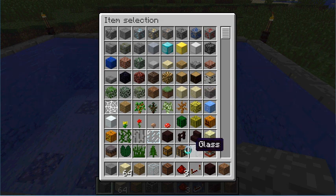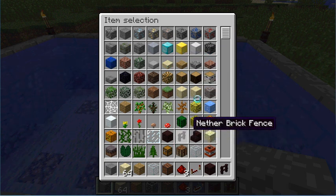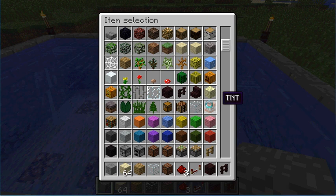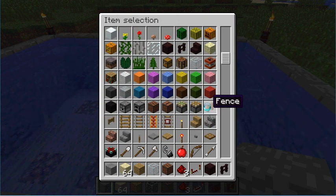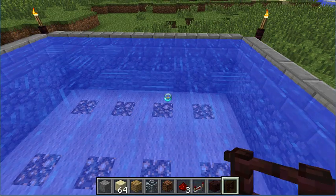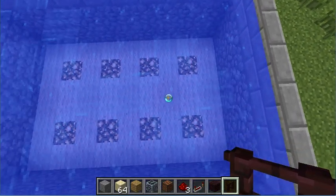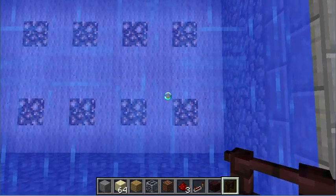The way you fix the currents in your pool is you'll get a fence. It can be either the nether brick fence or the regular fence, and the easiest way I've found to do it — I'm in creative mode right now, but you can do it in any mode. The best way is to get the fence.